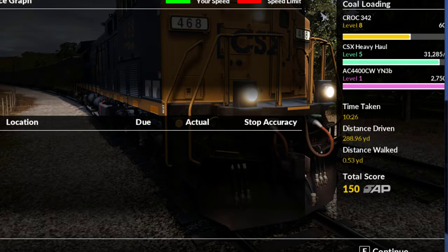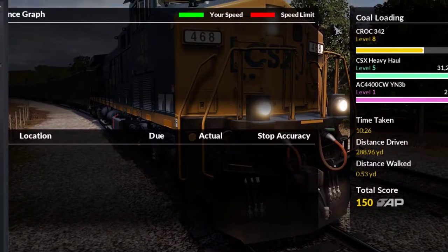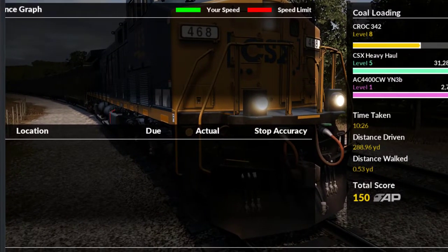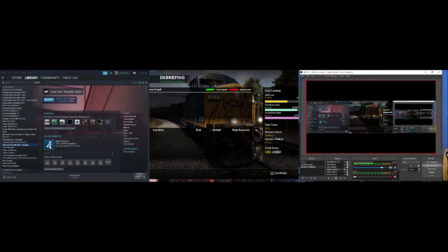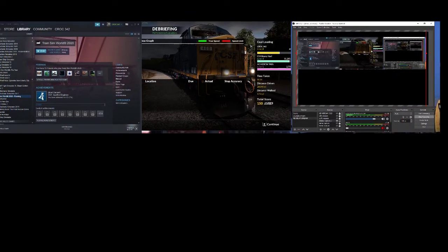I don't know why my thing would look like this — it's looking all crazy. Let's see if I can straighten that out. Oh, that's why — I remember now. Sorry about that y'all — I forgot I had this thing in external view. I think that's what it's called, so it's not going to display the way it's supposed to.